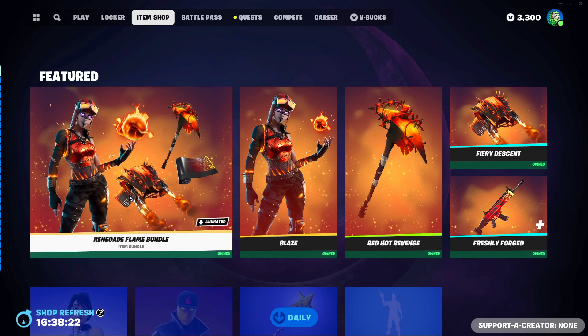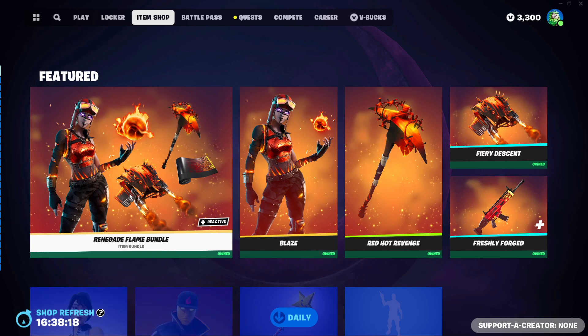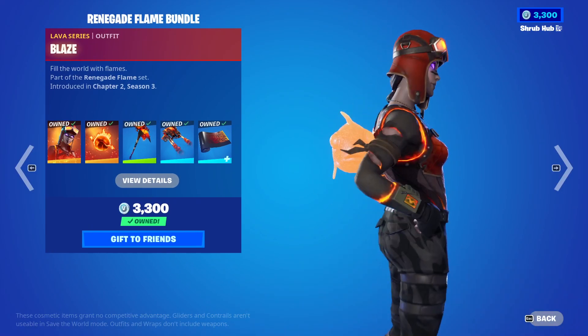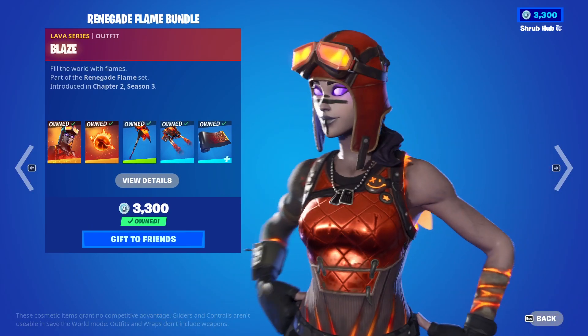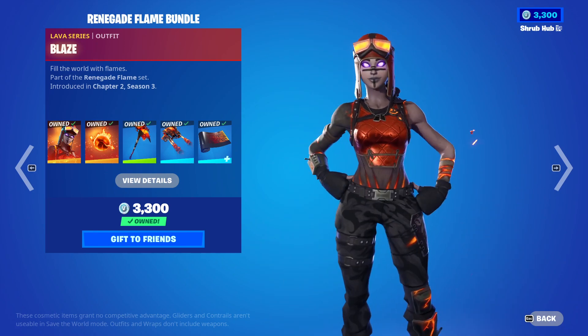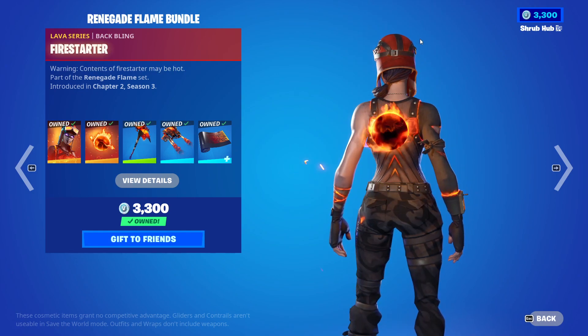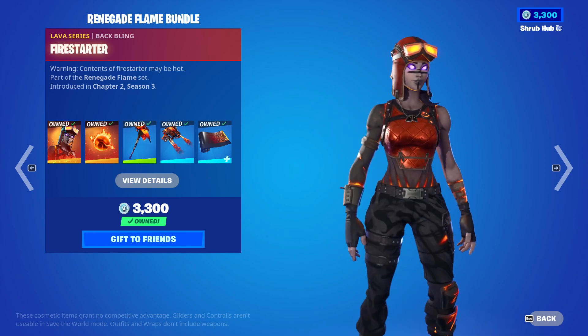Hello y'all and welcome to today's item shop. Today's shop — we're going shopping on the 13th. First we have the amazing, spectacular Renegades Flames Bundle back with the Blaze skin from Chapter 3 Season 1 with the Fire Starter back bling. This skin is absolutely amazing looking and I love it.